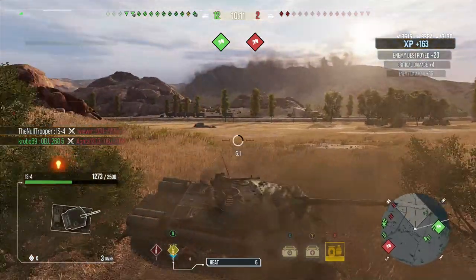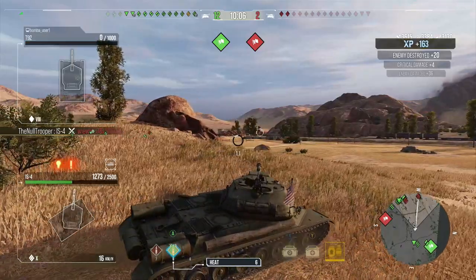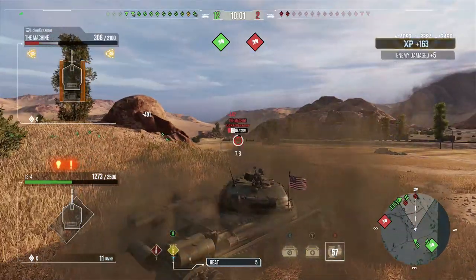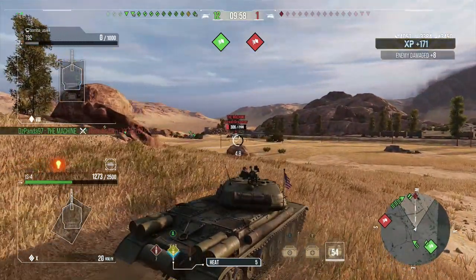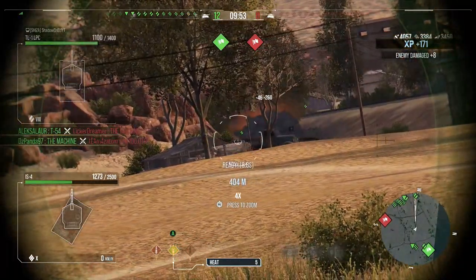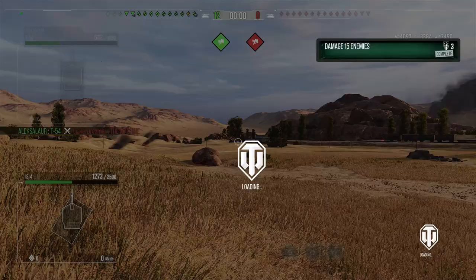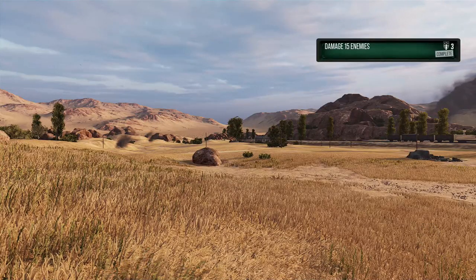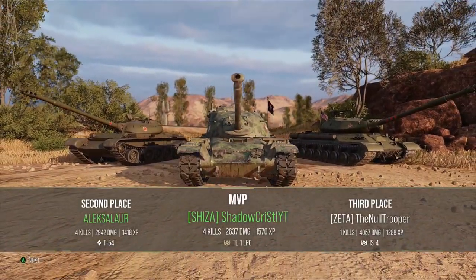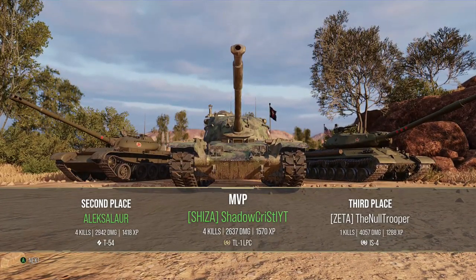We finish him off — boom, out of the game. The enemy team could not push through because we played our tank exactly how we were supposed to. We had heat loaded for the 279e. That play works for any super heavy. We just needed to stay alive and pay attention to the mini-map. We noticed the flank was going down, pulled back, our team won the other side, and that allowed us to push around the rocks. Pay attention to your mini-map — that's the key.